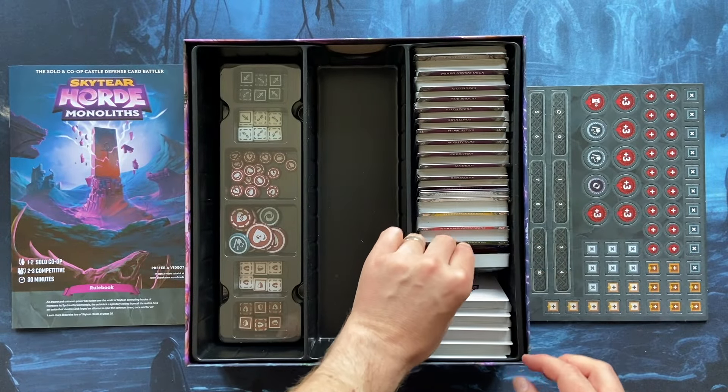Now we have Sinklings — the second new Horde deck. Like sea monsters — such cool artwork in this game. There are some duplicates in this deck because different cards have different difficulty levels. Depending on your chosen difficulty level, you'll use some cards and not others. Don't worry that there are many copies of the same cards — you will not use all of them at the same time.